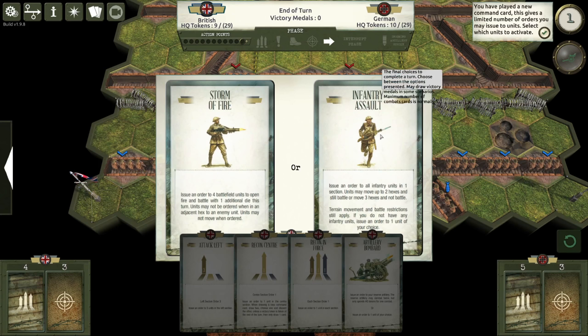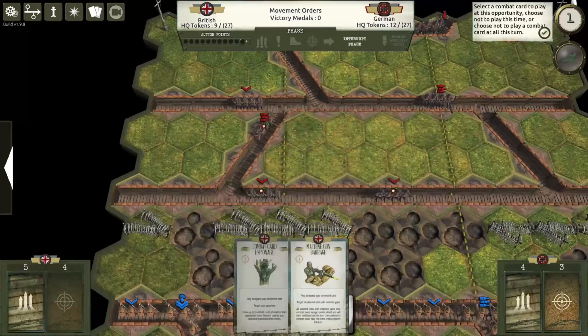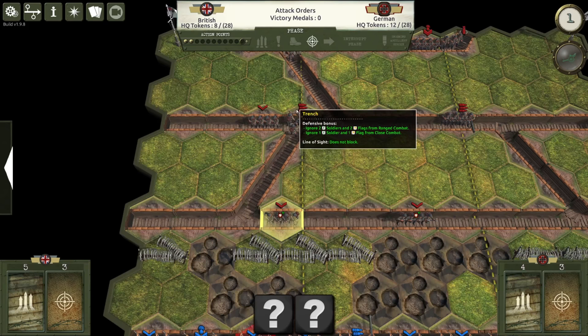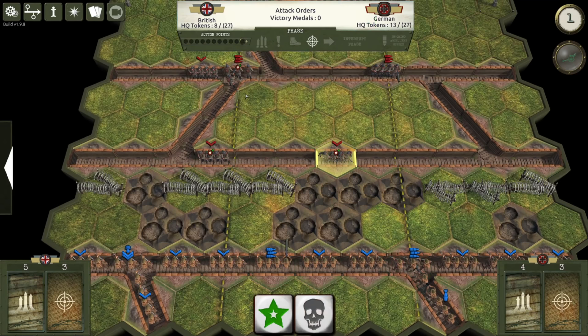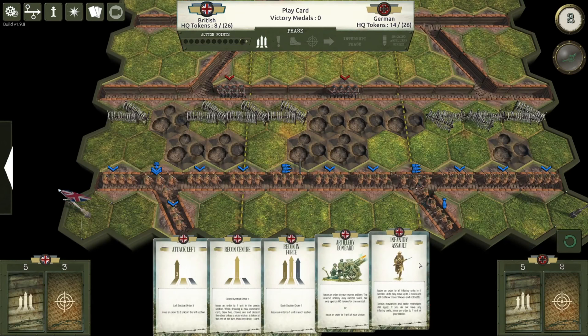I feel like Infantry Assault will be a perfect card to play. Let's get an Attack card at the same time. And as you can see, sometimes the UI is very buggy in this game — everything just overlapping on top of each other. I could do a Trench Foot on that unit, which will allow me to return him back to wherever he came from, and he can't move or attack on this round. We'll force him to be delayed on his action with the Machine Guns here, since the left side is more open.